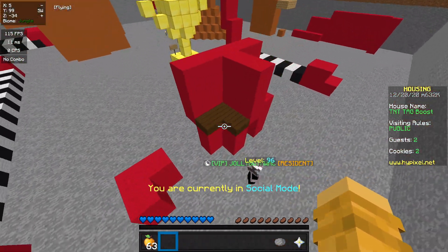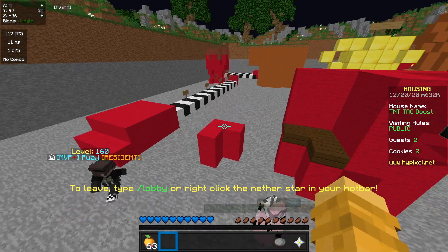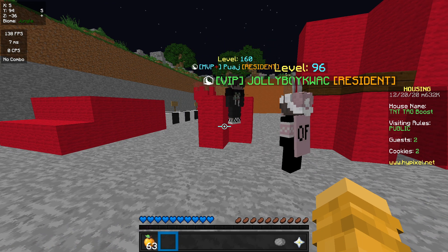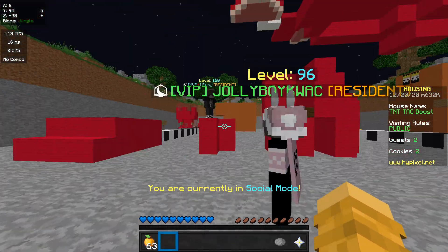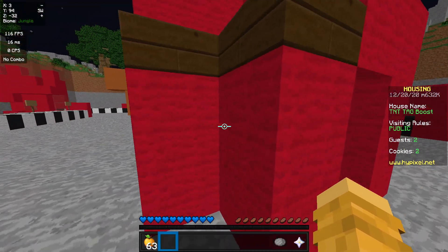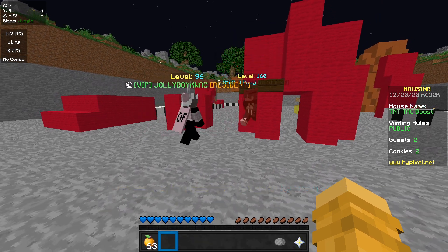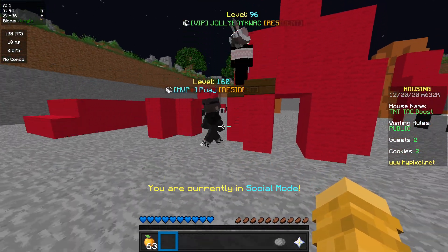Now that I've showed how to boost, let's see how two people that have no clue how to boost before can boost. Each of you take turns going in and then boosting one another. So Quack, you can boost first, and then Pua, you can boost next. Now Pua, you can do it. So now I'll move on to the two and a half up — remember, one sprint hit. Close. Okay, Pua, your turn. Nice.